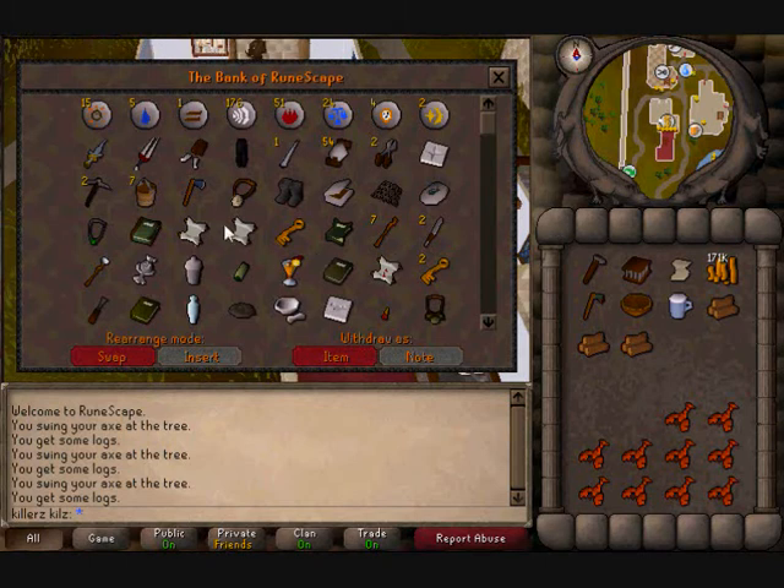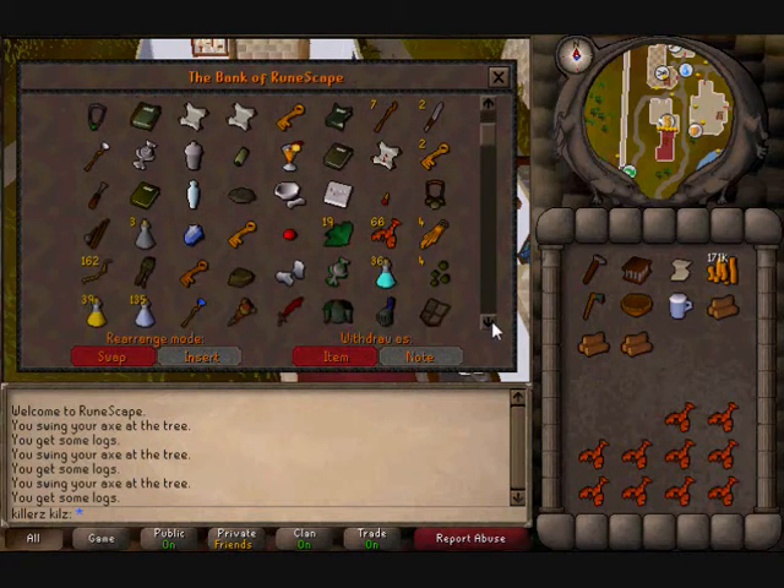It's very disorganised. I've got all my quest items here — Spinach Roll, 10th Squad Sigil, Monkey Madness. Yeah, there's all my runes; I will be sorting my bank out, just not yet. Got my Taramins to get my Herblaw up.